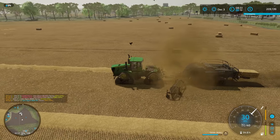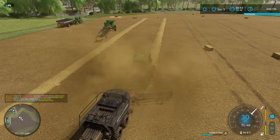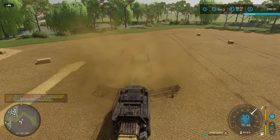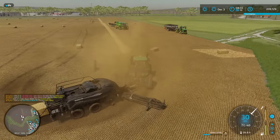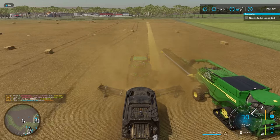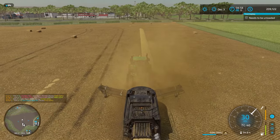How many bales do you reckon we got? 2, 4, 6, 8, 10, 12, 14, 16, 18, 20, 22, 24, 26, 28, 30, 32, 34, 36, 38 — about 40. Maybe close to 50 bales, I think. We'll find out soon enough when we come and collect them all. Which means that's going to be about 250,000 litres of straw in bale form. It's a fair amount of straw come off this small field, so that's good.